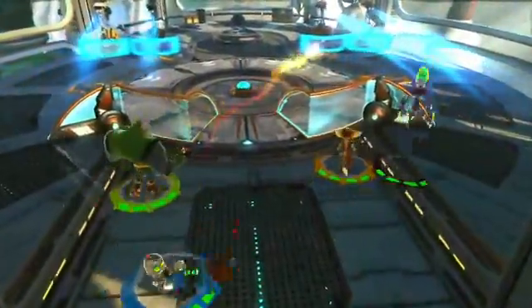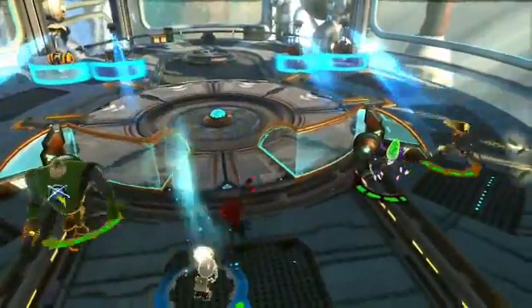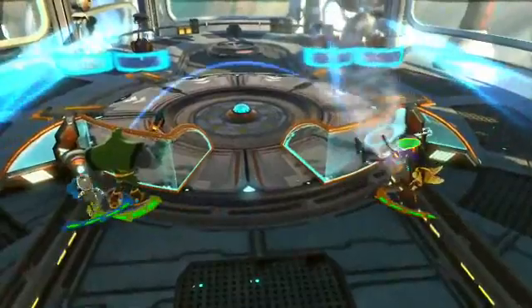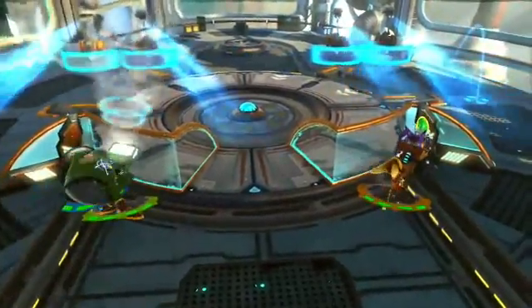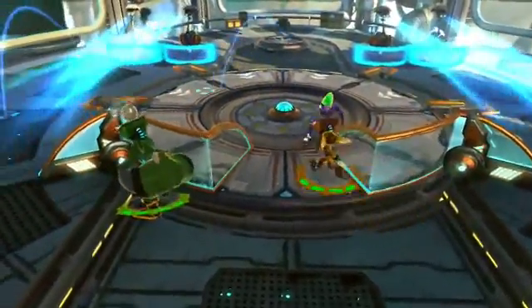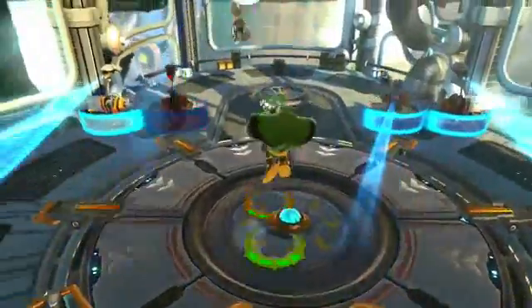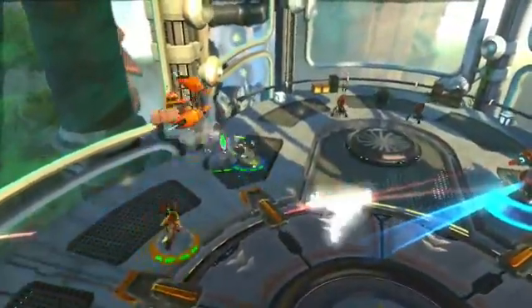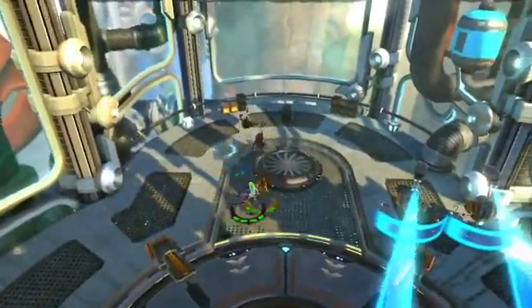More enemies are approaching. Here we're giving players another chance to sit back and survey the playfield and work together to take out cover minions. Just charging ahead to kill enemies rarely is an effective strategy in this game.